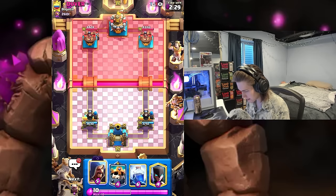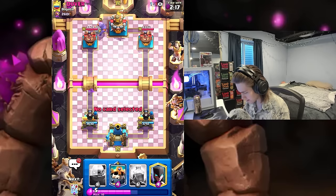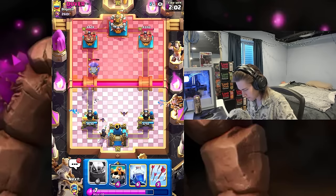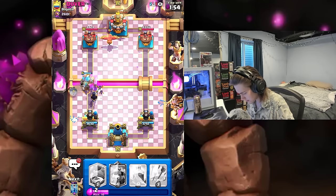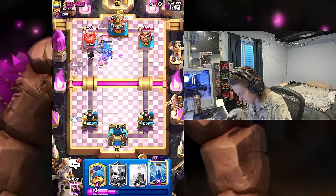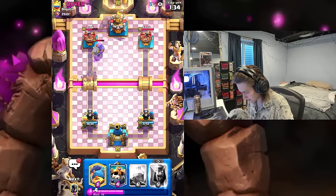I don't really see bomber too much. He probably has graveyard — if that's the case he might also have bats, so I might have to be cautious and just go night witch right now. Yeah, it's definitely going to be graveyard or something. I'm just going to go night witch — actually I'll just go golem at the bridge. Oh no, this has got to be e-giant. Our night witch is on the tower — let's just zap. Night witch is still on the tower — this has got to be e-giant.